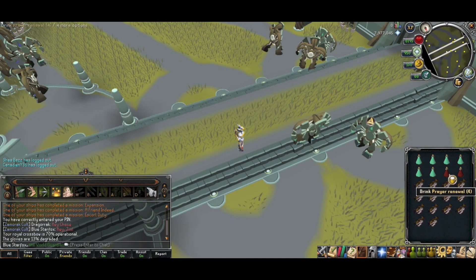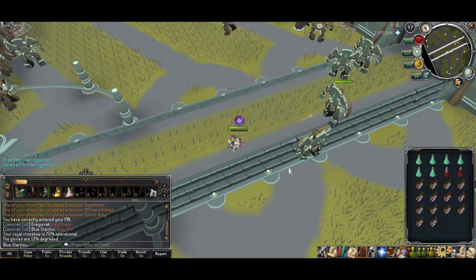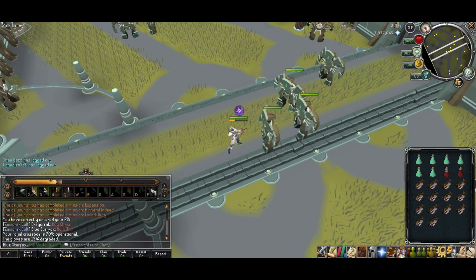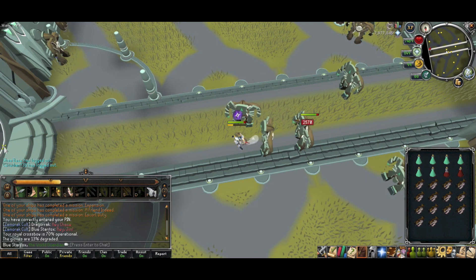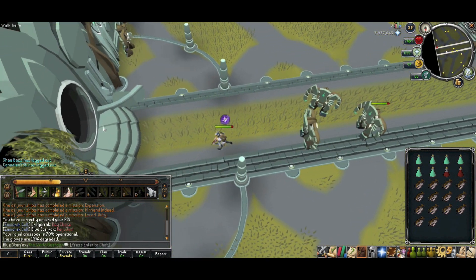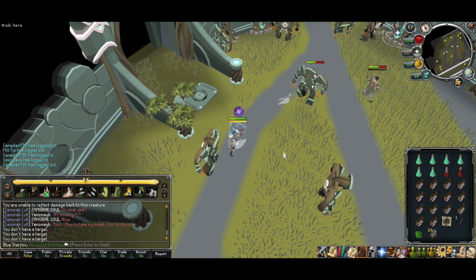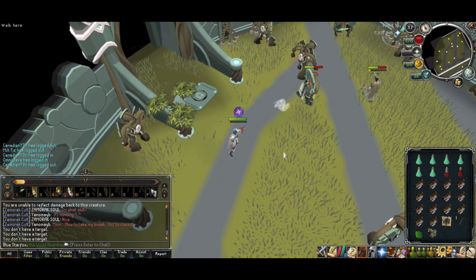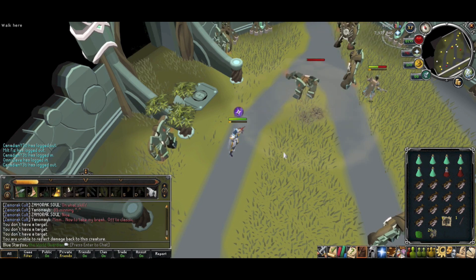As for your ability bar, I recommend that you keep it like mine, except that you may want to refrain from using the threshold ability bombard if there are multiple automatons near the one you're attacking. Also, make sure to remove ricochet from your action bar because you don't want to end up fighting several automatons at once. When you have a full adrenaline bar and you're using a two-handed ranged weapon, you should definitely use incendiary shot because it deals 8,000 damage on automatons, which is even greater damage dealt than on most boss monsters.